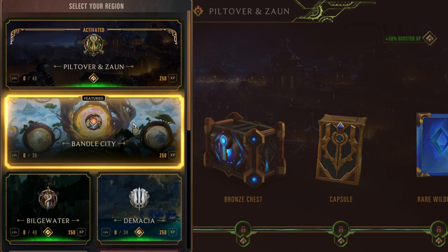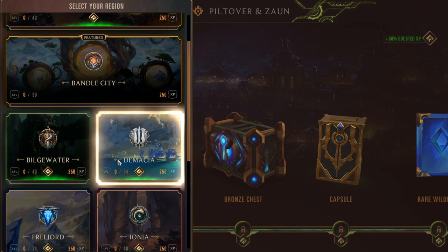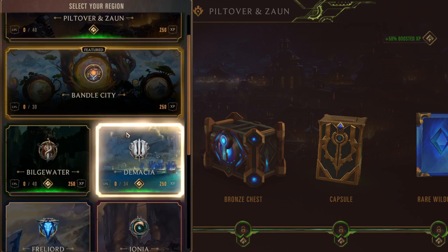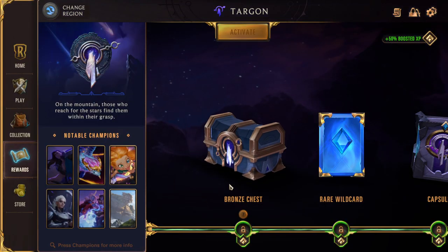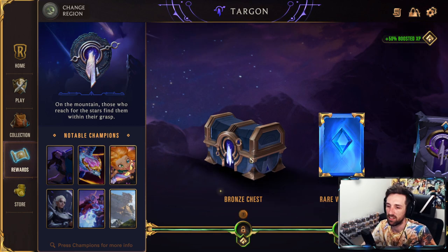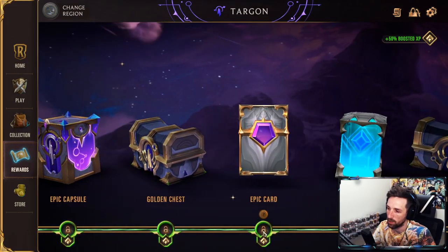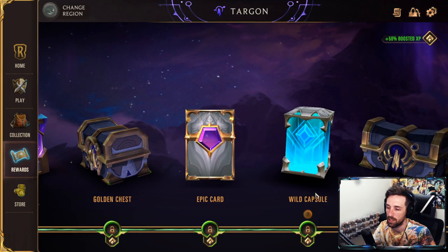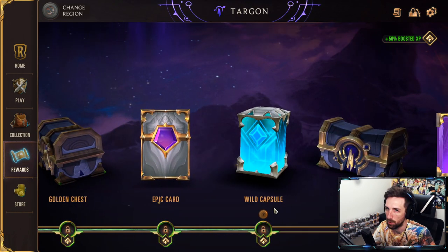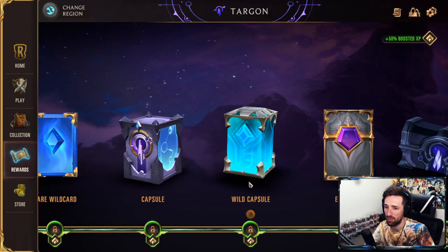I'd recommend when you first begin, the featured one is Bandle City — Bandle City is probably permanently going to be like the newest region now that we have all regions unlocked. I'd just go ahead and work through the older regions to start building your fundamental collection, and these will go a lot faster than doing Bandle City. For example, I like Targon — I'm going to activate Targon. Notable champions from this region: Taric, Aurelion Sol. The little green line is showing you how much XP boost you are getting towards that region. I'd recommend working up until you get to the end of the XP boost, then change region and go to another one and utilize the XP boost — this is going to be your fastest way to get cards and resources as quickly as possible.